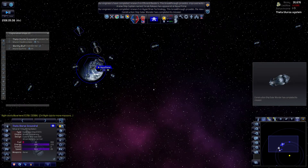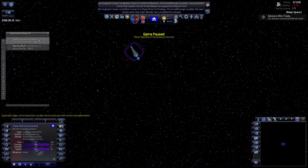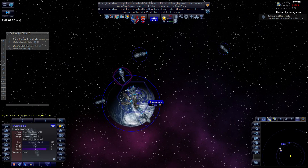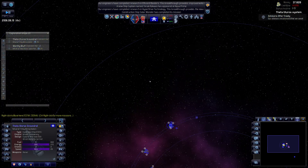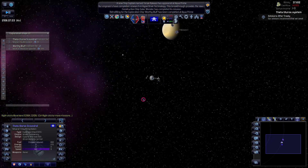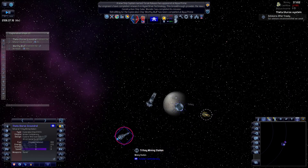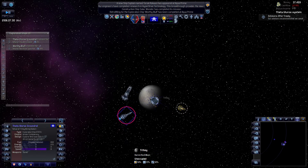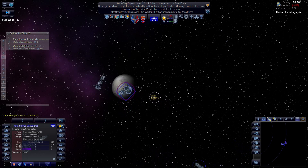You can refuel. He doesn't have any fuel left so retrofit and refuel first. Wow - at least you can somehow reach the mining station and refuel over here. Interesting - didn't know that ships could refuel at mining stations, which should not have any fuel to pick up. Whatever.